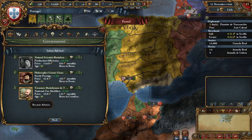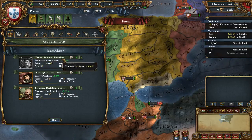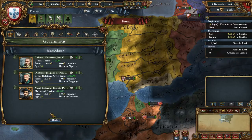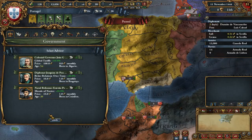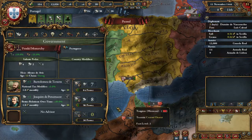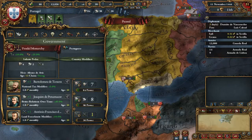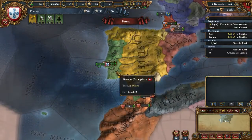Advisors: plus one is enough. Natural scientist is very good but he costs too much. I'll take the Diplomat advisor instead. We don't really need the others, but we will need Diplo power. We're focusing on Diplo, which is good because we'll need that for exploration.